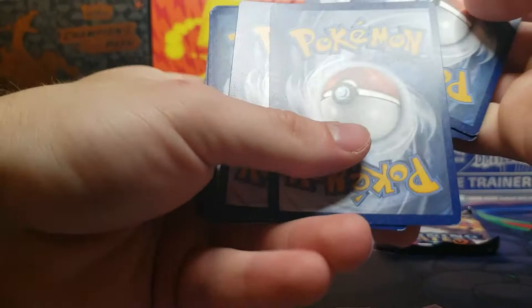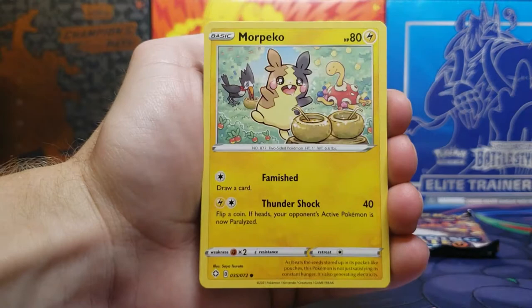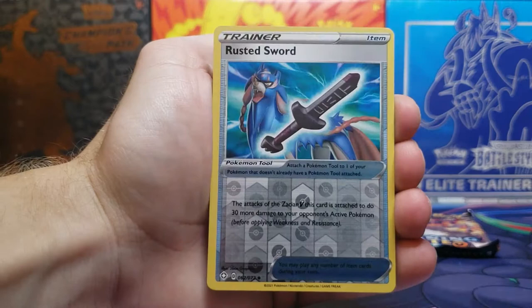Four from the back. We got Lightning energy, Dartrix, Eldegoss, Luxio, Yanma, Morpeko, Eevee, Glossifleur, and Yanma again.